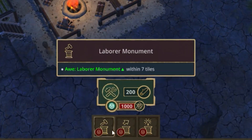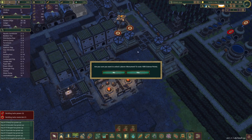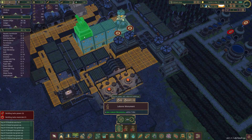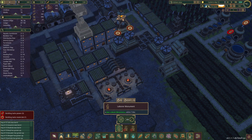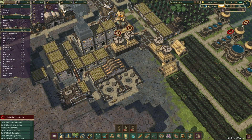Now that we're starting to get some metal blocks I guess we can start looking into monuments. They're really expensive to unlock, but I think we can do the labor monument right now — it only takes 200 wood. Look at that huge area it has an effect on. So we can put it up here, it'll affect all of our houses. We'll plop that there — it's just a giant beaver holding a log and that'll also help us out with some awe.